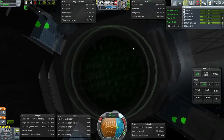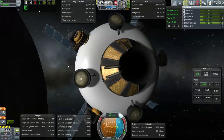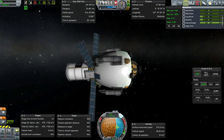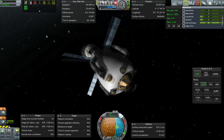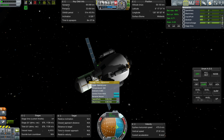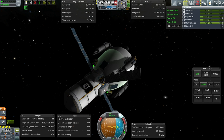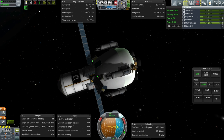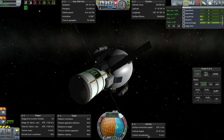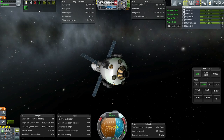Camera weirdness - okay. Again, when it decided to switch camera because we made orbit, it decided to shove us into the vessel for some reason. It's probably because this is the root part. I don't know what that has in relation to everything, but that's probably the only thing that has changed. All the other pieces I've used before - this is the only piece that I haven't used in a previous vessel. So I think it's the cause of the camera being wonky.